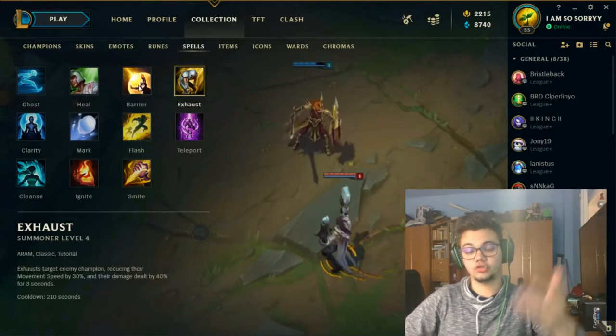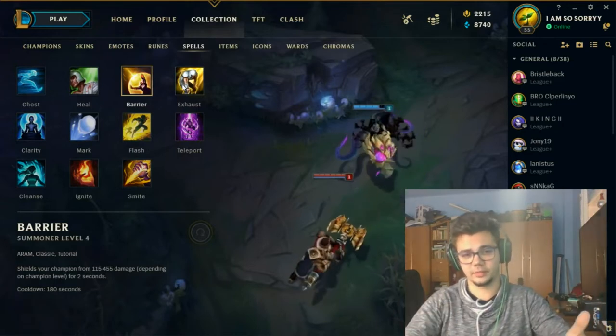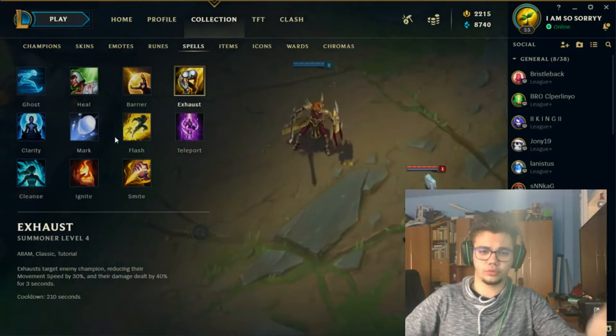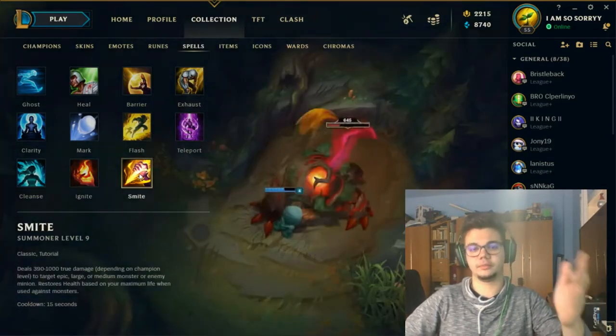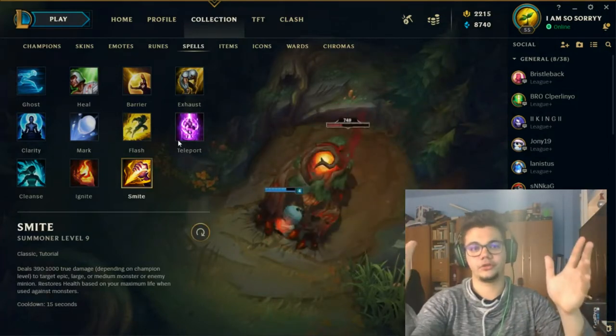In assassin matchups you should go for Barrier and defensive spells. As said, on bot go for Heal, on support either Exhaust or Ignite, and on jungle you go for Smite. This is the quick summary of what summoner spells to pick for every role.